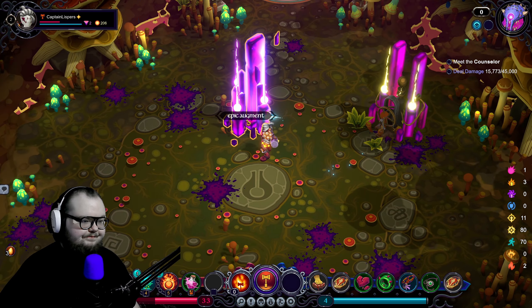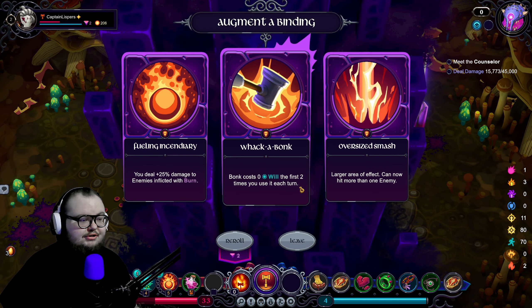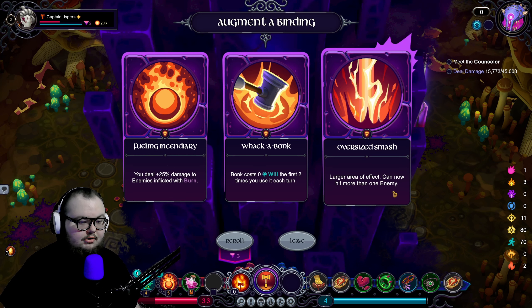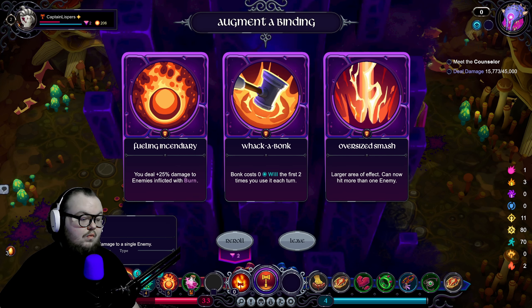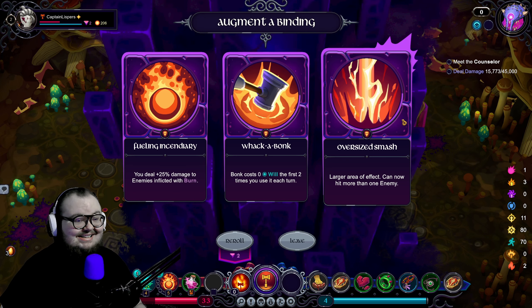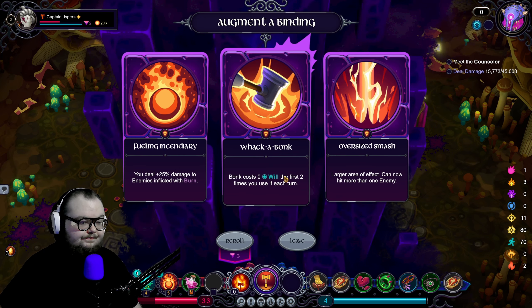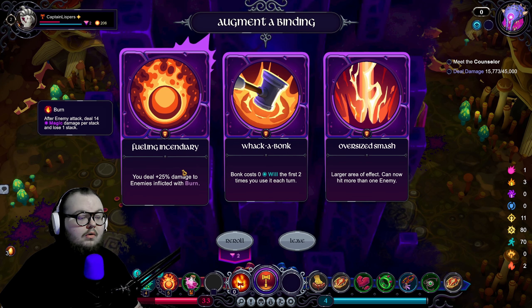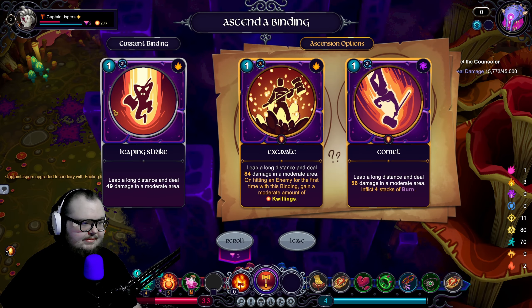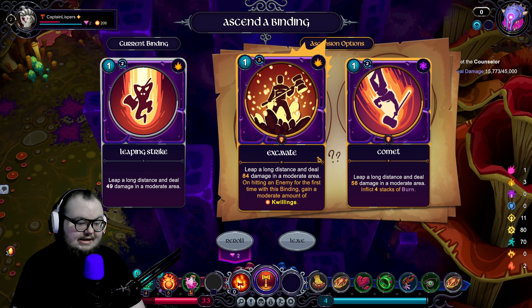Bot costs zero — first two times on use inflict 25 more damage to burn enemies, or larger area of effect that can now hit more than one enemy. That's really nice — it's like my heavy hit. If I can hit multiple enemies it becomes like a better bonk. Or deal 25 more because I leap — maybe this is the play. We're going with an elite build. And we can ascend Leaping Strike.